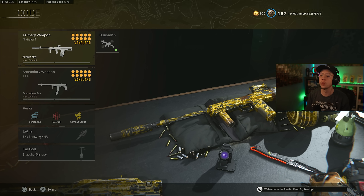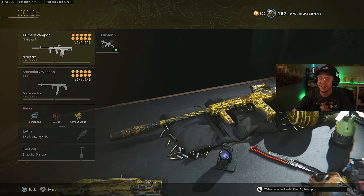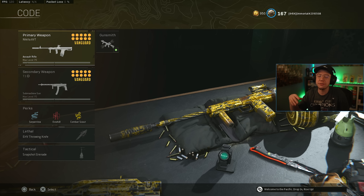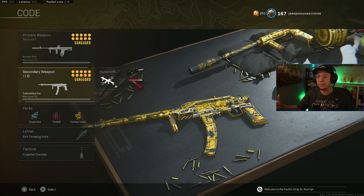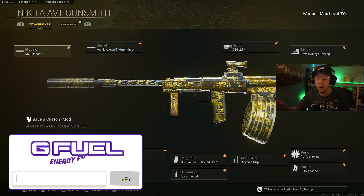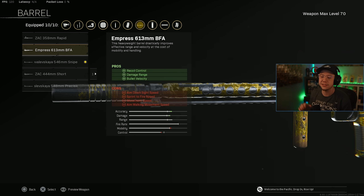Next: the Nikita got a buff in Season 4 Reloaded and was already insanely good beforehand — it's absolutely top tier. It's tricky like the AS44 with not-great recoil and damage per mag, but thrives at mid-range and can work long range or as sniper support. Paired with the Blixen. For the Nikita: MX Silencer, Sniper barrel for mid-range aggressive play — or the 613 barrel for long range with better control but slower. 2.5x optic.